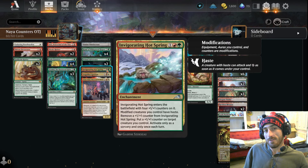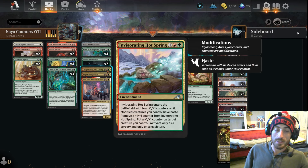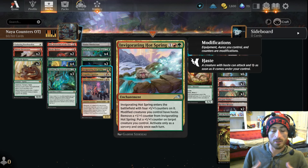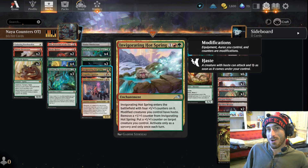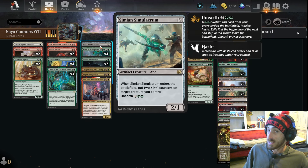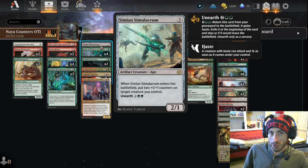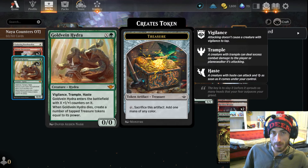Invigorating Hot Springs — any of our dudes that don't have haste, now we have a way of giving them haste. It really fits the theme. We can usually win quickly — it's not an aggro deck by any means, but it's a 'turn the corner' deck. All of a sudden there's a huge amount of power on the field and they're swinging, and if you don't deal with it that turn, the opponent pretty much loses. Also a Simian Simulacrum — I like the depth it adds, ensuring we get counters onto Kami, Gallic Breeders, Gold Vein Hydra.